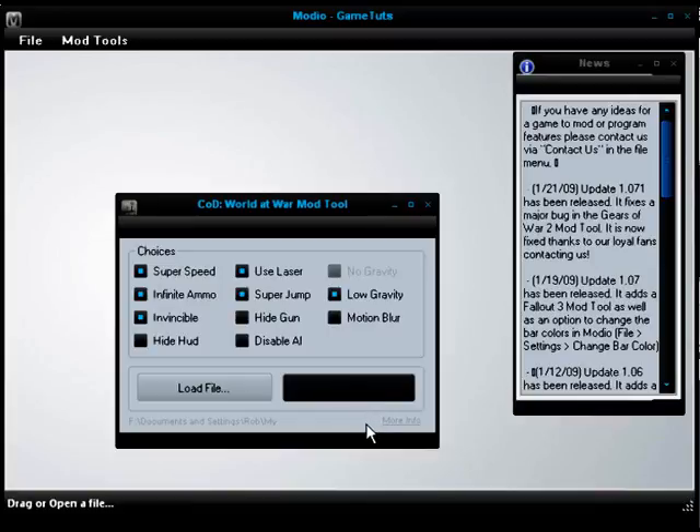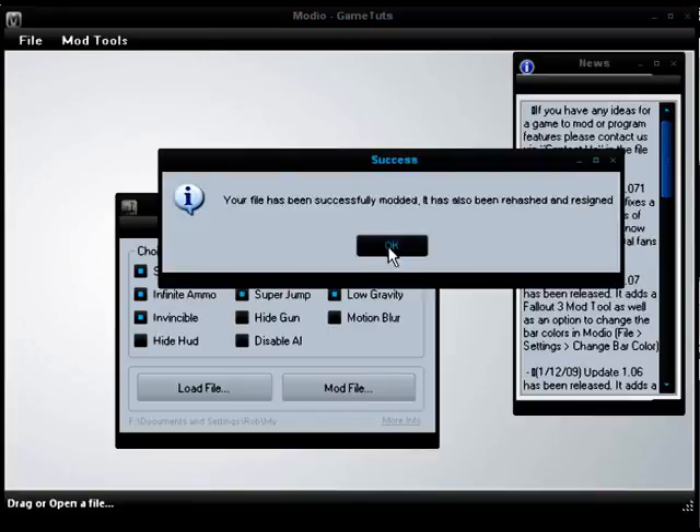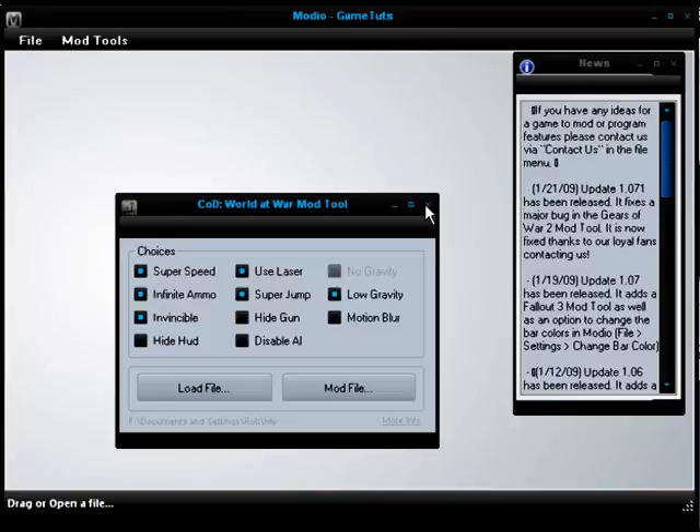Then you click mod file. It automatically rehashes it and resigns it, so you don't have to do anything. Then you simply inject it back in and you're done.